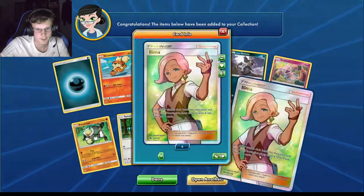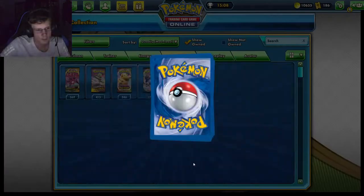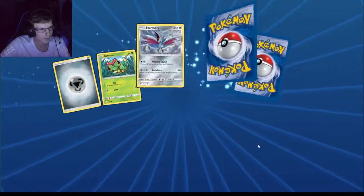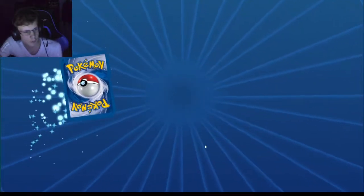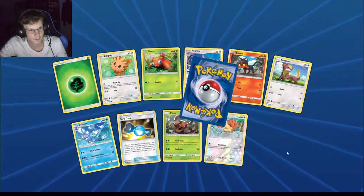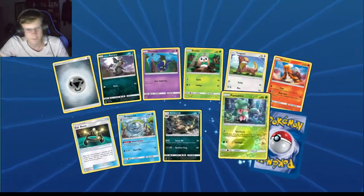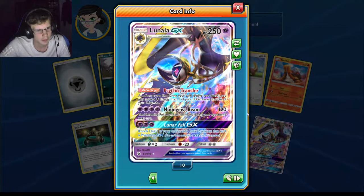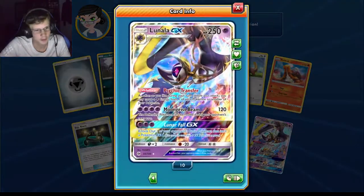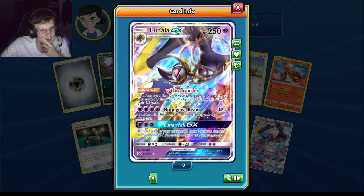Pretty bad pull — wait, is that my sixth one? I pulled six of those, god damn. I really want this tournament to finish up. Lunala GX — that's not a good card. It has kind of an interesting ability but it's basic. If you could do this to a VMAX that would be pretty OP honestly. Lapras. I think the only cards I need in this set are some of the rainbow rares.